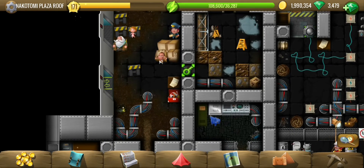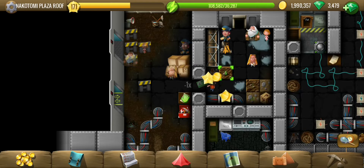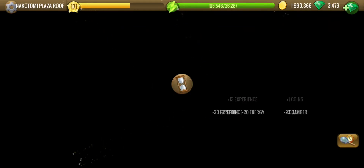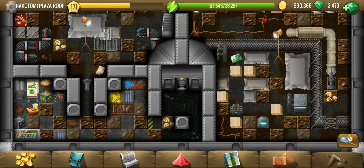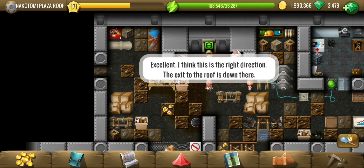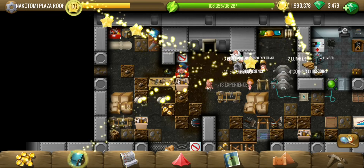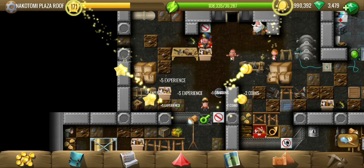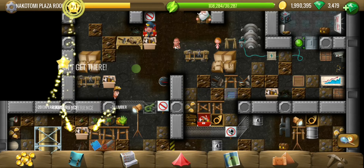Let's use that access card and continue. The exit to the roof is down there. Our challenge is to get down there — there are keys required, short circuits to cause, and some more bonuses too.